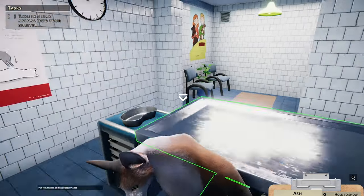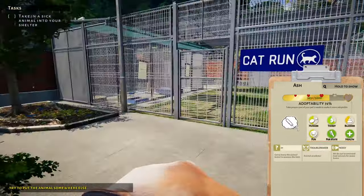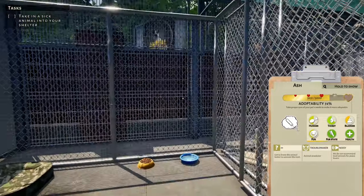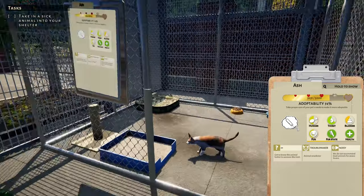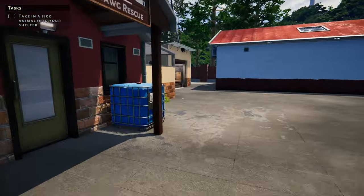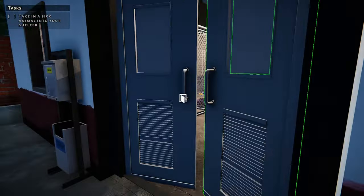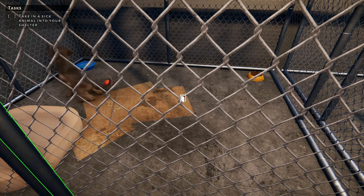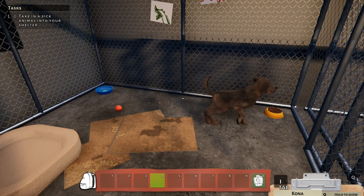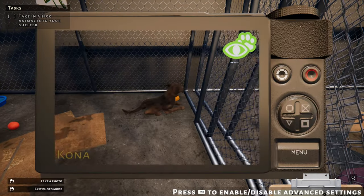How you going Ash? Hunger, fun, thirst — alright, put you in there. You can go and do all that stuff. Now we need to go over here and see how Kona's doing. Your bladder's really bad; I don't know if I can fix that at all.